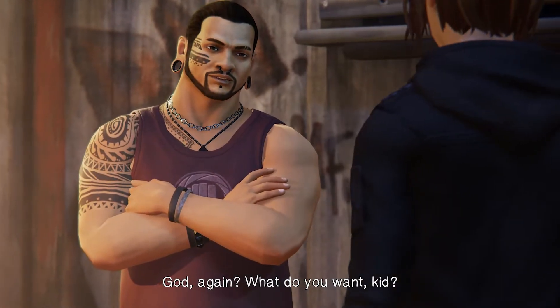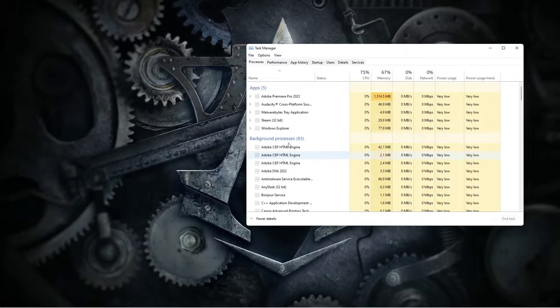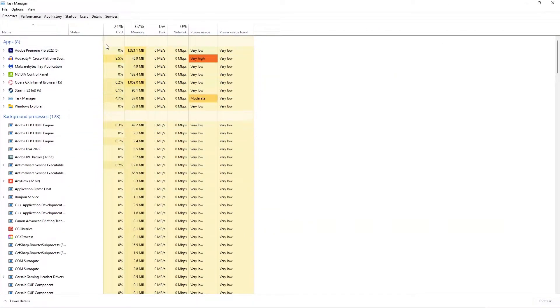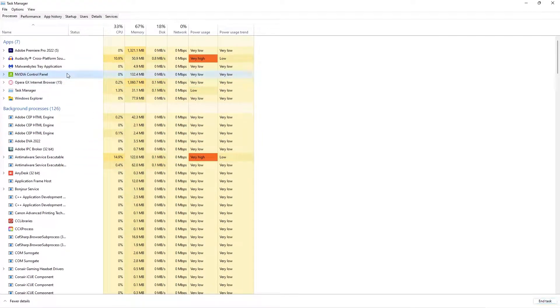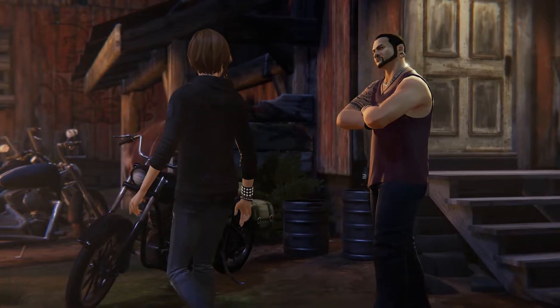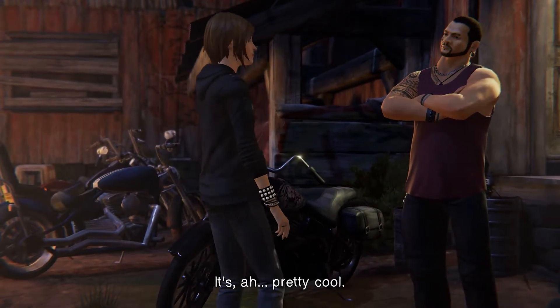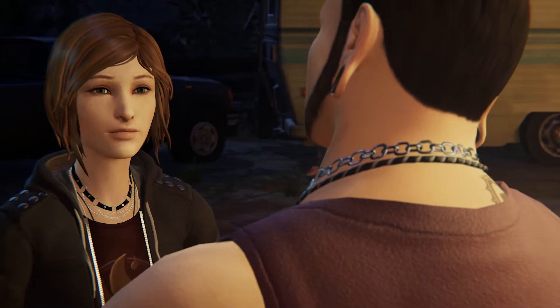Next, open Task Manager using Ctrl+Shift+Escape. You will see that there are a lot of background tasks running. Close applications you don't need — for example, Steam, Nvidia Control Panel, Premiere Pro. After closing applications that are consuming a lot of your CPU and memory, your game will run a lot smoother.